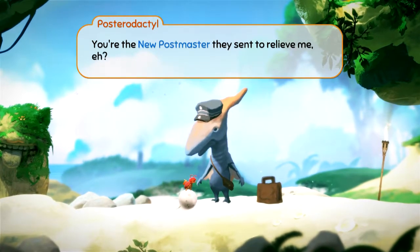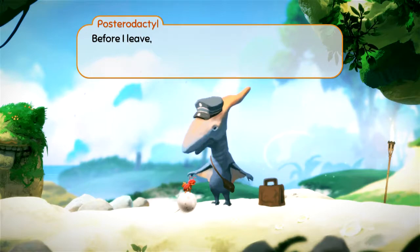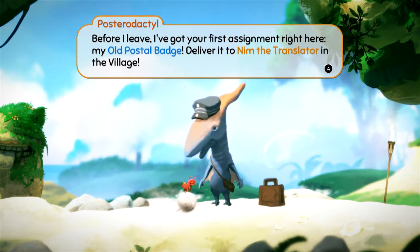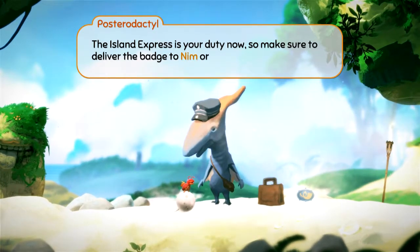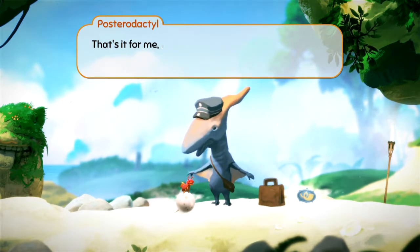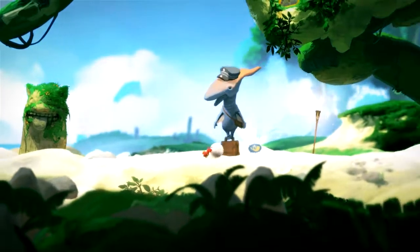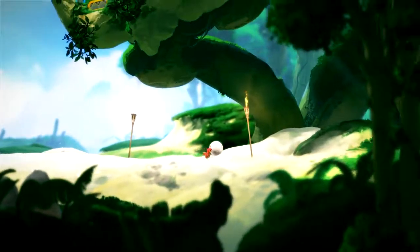You're the new postmaster they sent to relieve me, eh? Glad you showed up. Something big's going down around here and I don't feel like sticking around. Before I leave — got your first assignment right here. My old postal badge. Deliver it to Nim the translator in the village. The Island Express is your duty now. Make sure to deliver the badge to Nim or you'll be in trouble. Farewell, good luck, and take good care of the Island Express. Okay, so the badge is pretty far away — can't be too hard, right? It's the first mission.